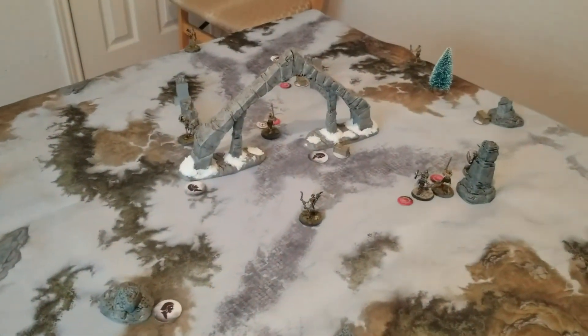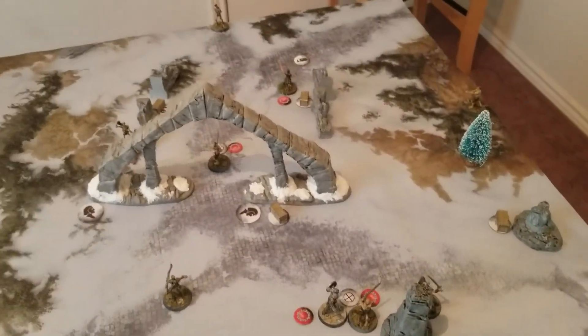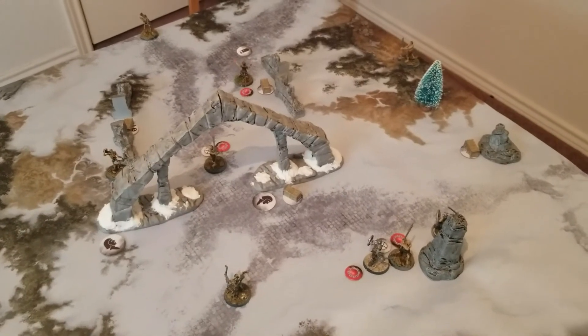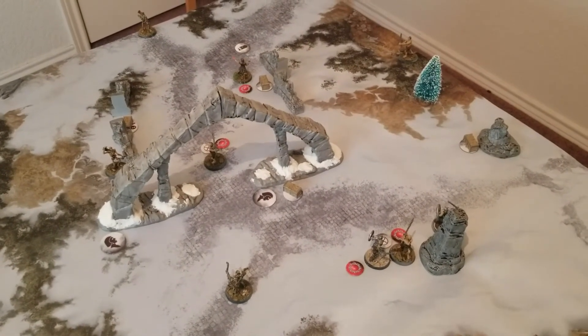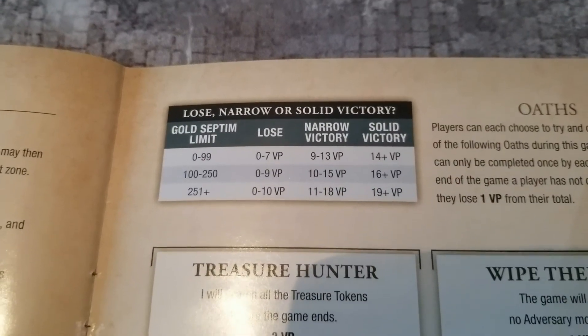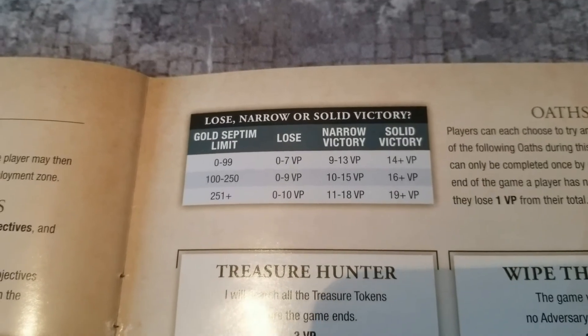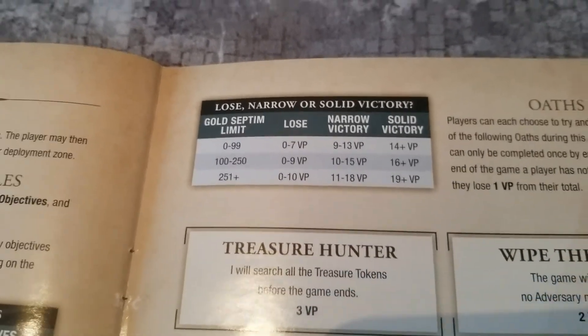End of the turn — there are two VP we get from controlling that strategic objective. That puts us up to twelve. We lose a VP for not having all the treasure chests cleared, putting us down to eleven. And this is the end of the battle — and the dead shall slumber. At 140 gold Septims, we got eleven victory points — a narrow victory, barely achieved for the adventurers.